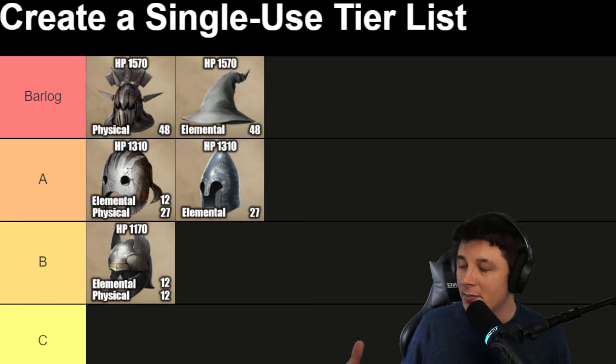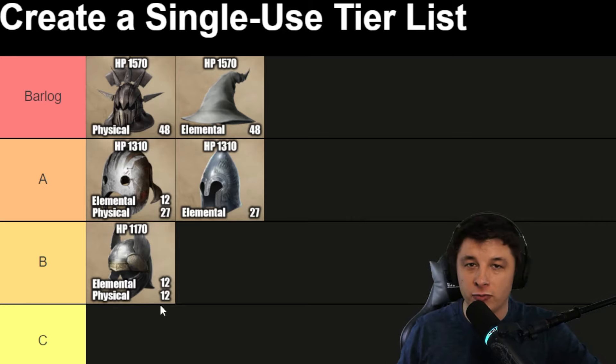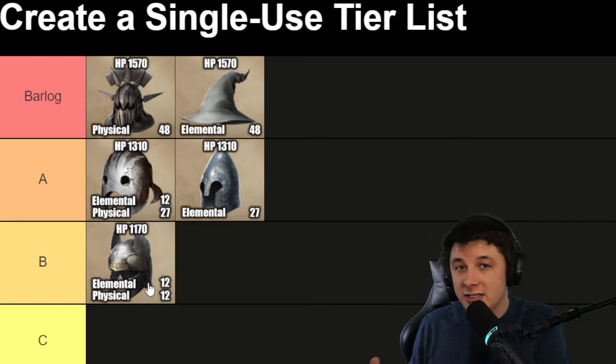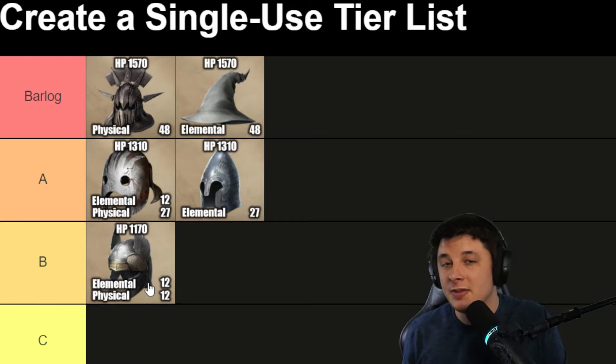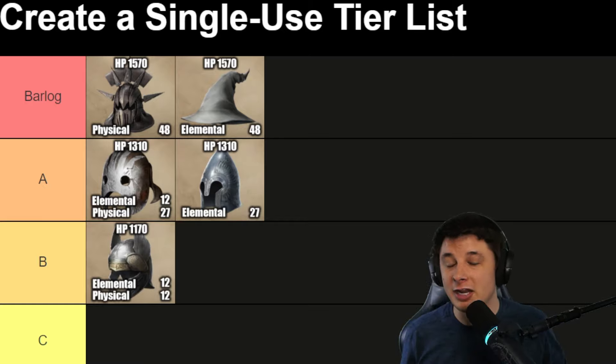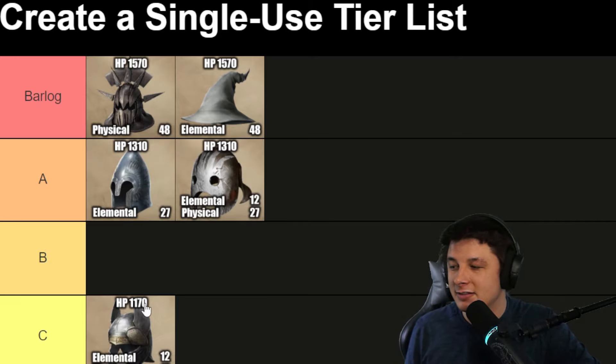Last but not least is the Ancient Numenorean Helm, which goes in the B-tier. It has 1170 HP and an equal split of 12 focus and 12 commander attack. It's tied for third in elemental and third for physical, so it's a runner-up option if you have nothing else and happen to have a good set — not the end of the world, but not ideal. To illustrate the difference: the top items start at 16 base before any strengthening, meaning they unstrengthened already outperform this helm fully strengthened.